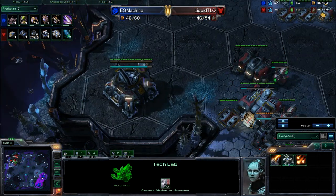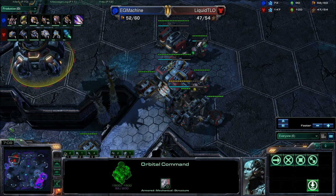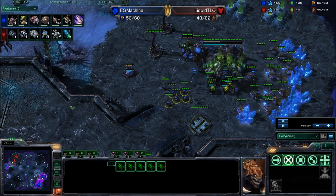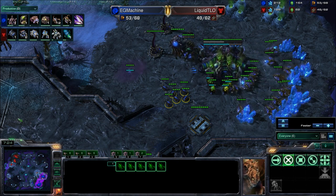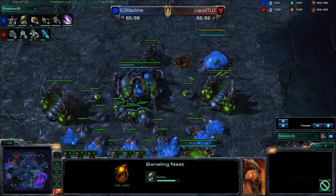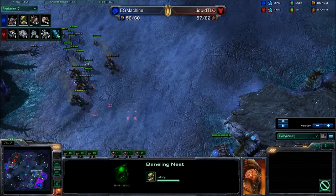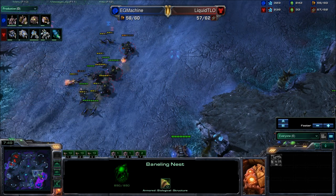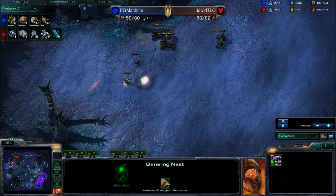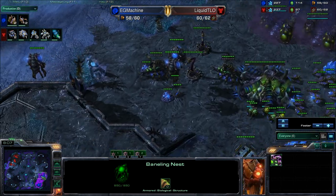Second base going up for TLO and he's already upgrading it to an Orbital Command. Production is very high for our Zerg player — he's got an Evo Chamber going down, 12 Zerglings in production, Banelings coming out, Speed in production, and his Lair. He cancels the Evolution Chamber, which means he's not expecting air or he has a different plan. He moves out with Speedlings to get a return on these Hellions, but they're being very annoying, especially with the SCV repairing them. Those Hellions are destroying those Zerglings without taking much damage at all. Really good micro on TLO's part — loses one Hellion for 12 Zerglings, which is a fair trade.